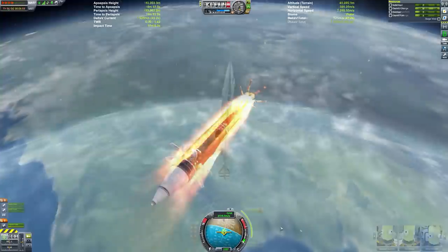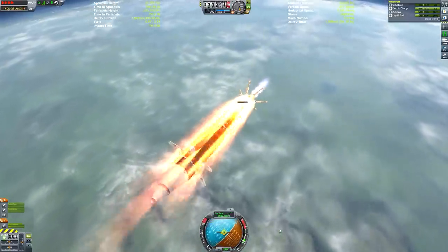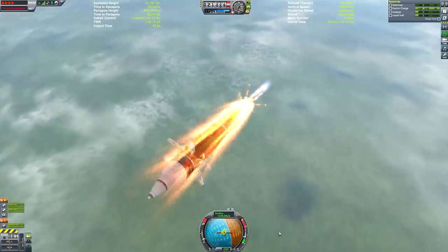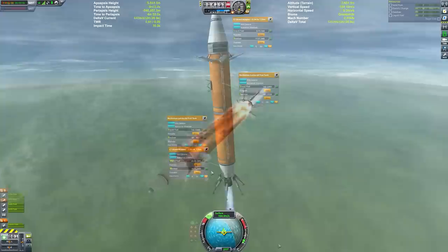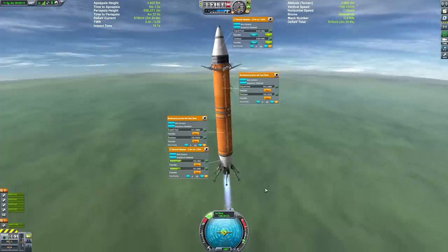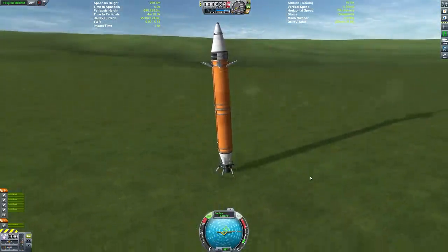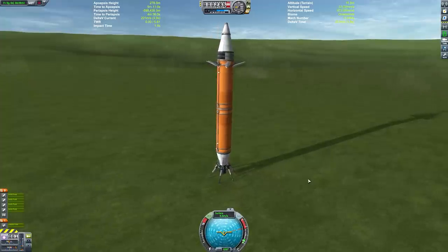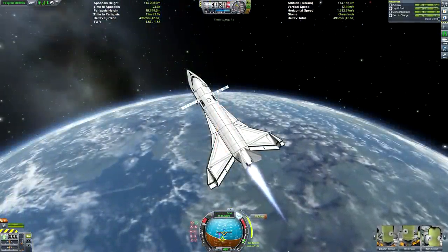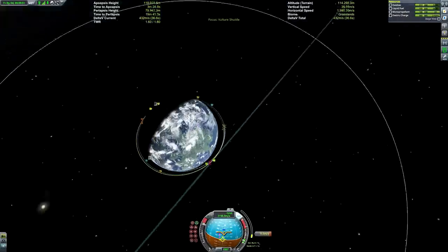Unfortunately the electric charge was very low - I forgot to put additional batteries on this thing and a means to recharge them, so I had to very frequently throttle the engine up to make sure power was never depleted to zero. But other than that it was a pretty successful booster landing. That's how I would have liked to have ended it - unfortunately my ascent profile meant I had to reload the quick save because by the time the booster had landed, the shuttle had already passed its apoapsis and was hurtling back toward the surface.